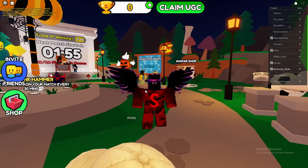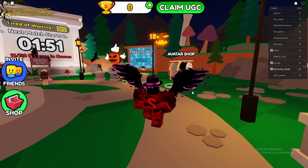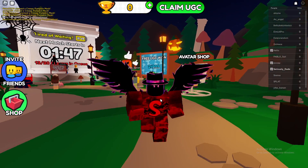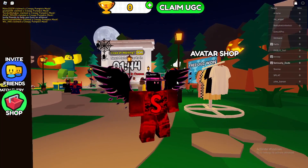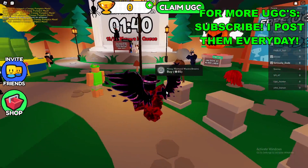Yo what's going on guys, it's SuzyDude here and today I'm going to be talking about how to keep a tricky pumpkin mask free limited UGC item here in Roblox. First thing we want to go ahead and do is join this Roblox game called The Circle — I'll have the game link in the description below. Once you're actually here in The Circle, here's what you want to go ahead and do.